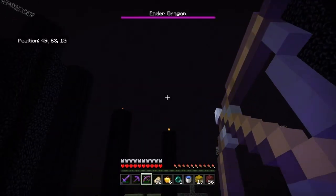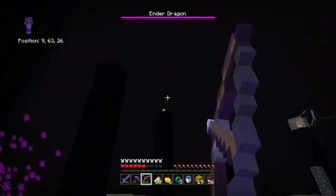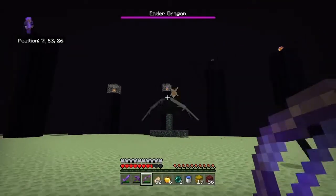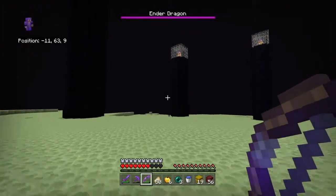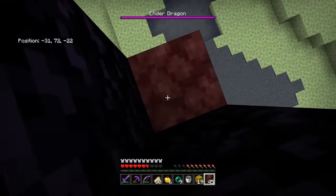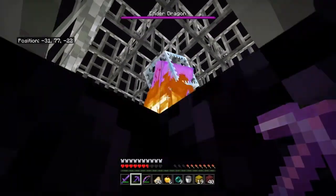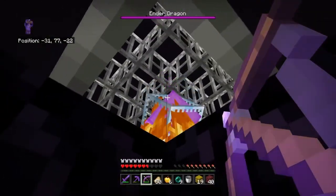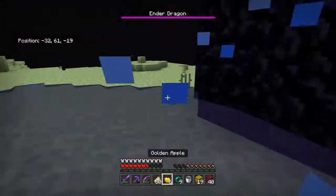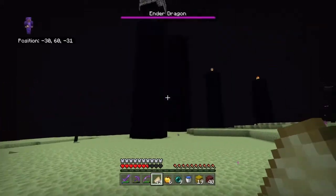Whoa, whoa — the ender dragon's already after me and my aim is apparently terrible. I gotta aim lower — a little bit higher. I'm going to get the ones in the cages. I don't want to get flung up by the ender dragon. I'll put some water down while I build up, because I cannot hit or aim a bow for anything. We'll do it this way. Got that one — drop down with ease, grab the water source. Let's eat real quick and off to the next tower.